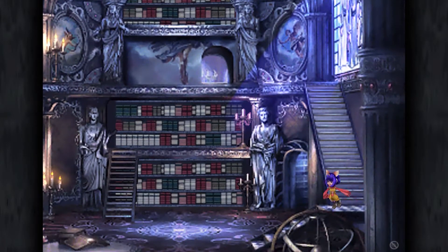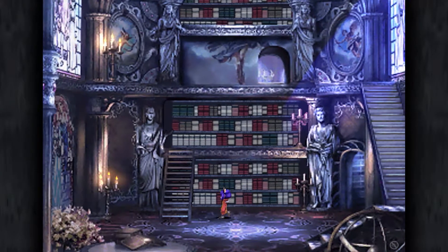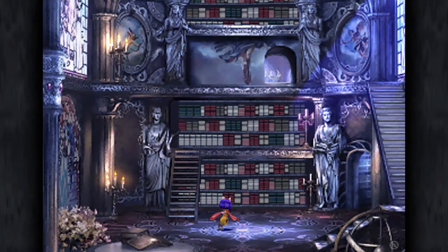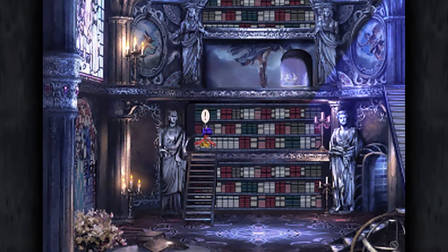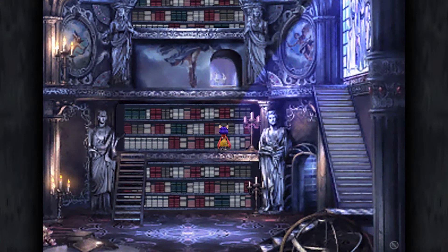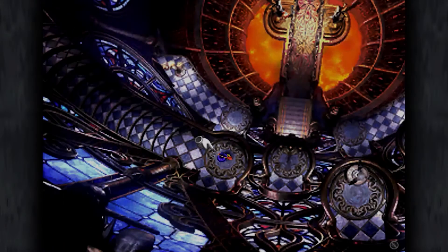I don't think there's anything else of real significance in here, but hold up - I thought we lit this one up already. Why is it off now? I can't turn off candles once I light them, can I? So why are you off? There's one up here. I thought I could interact with something over here - Wise Man's Folly: unlit stained glass opens the path when lit. Okay, so that's a little hint for us on how to move forward.